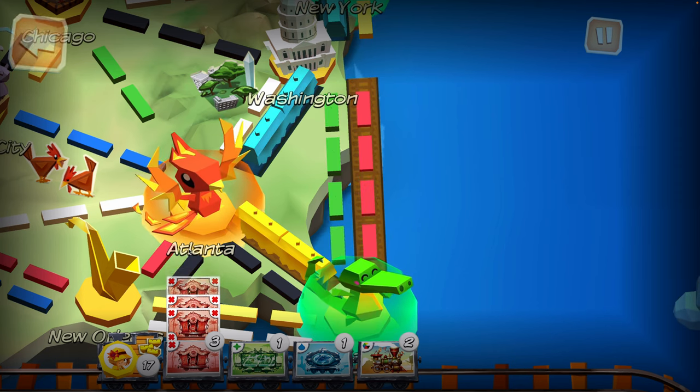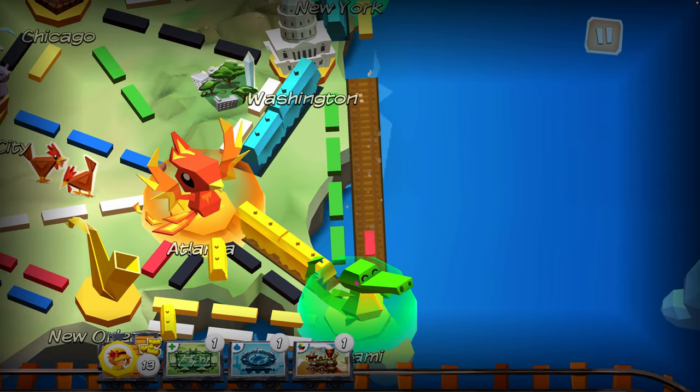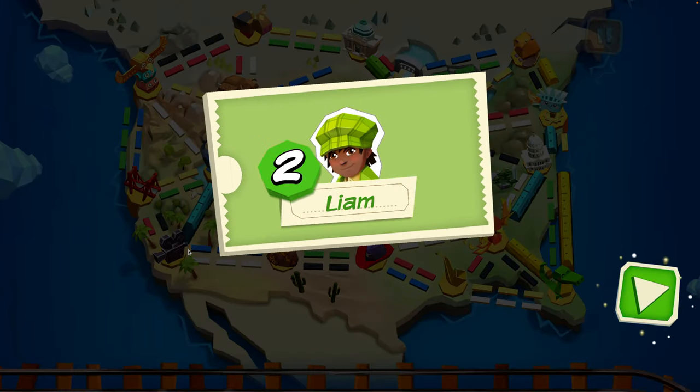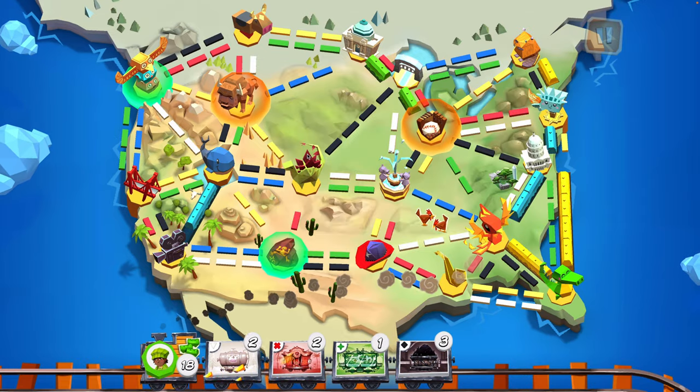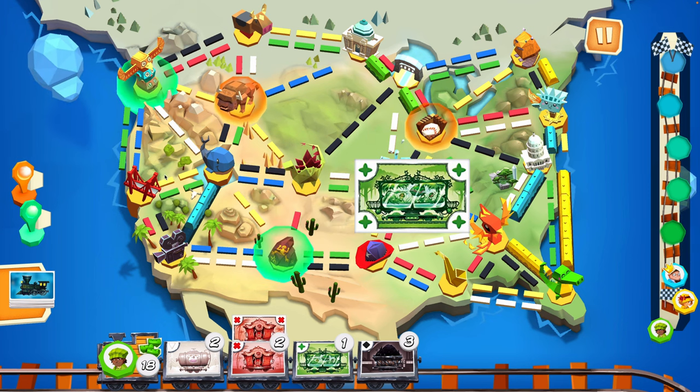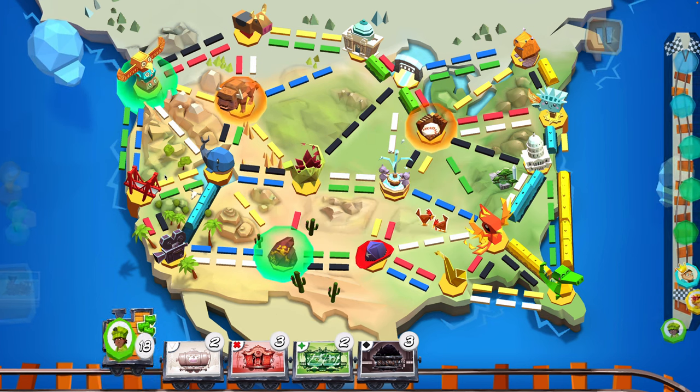So you're gonna lay down four cards, and this is gonna go Miami to Washington. I thought that you were connected to New York — I think that was dad instead. I'm the blue trains. You're the yellow trains. Liam is green though. Let's see if he can do anything here. Green is me. That actually really does look like me. Yes, it does look like you.